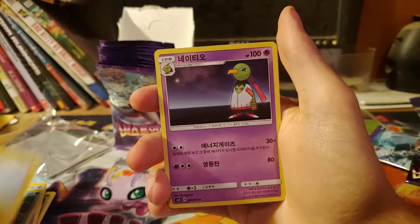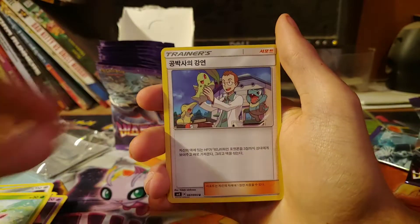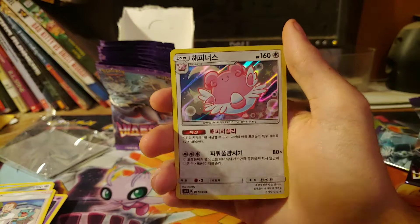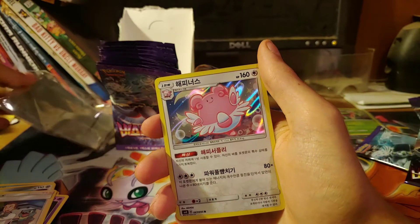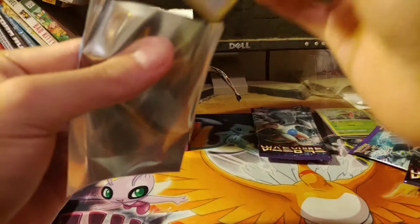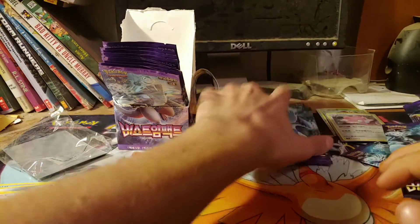Flaffy, Zatu, Hoppit, I think that's Professor, and a Chansey — no, I think this is a Blissey, a Blissey holo! I am realizing I'm running out of sleeves. So far not bad, four packs left.